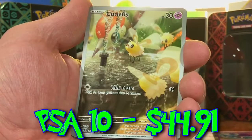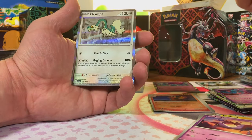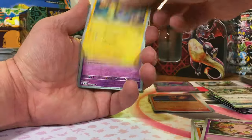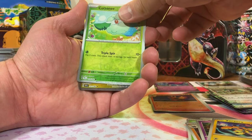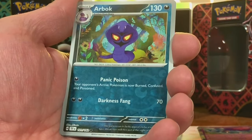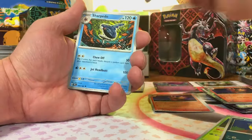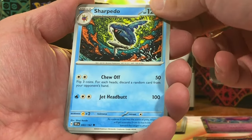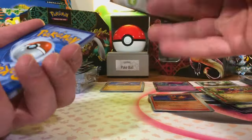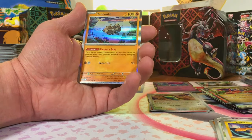Magcargo, another Illustration Rare — it's a Cutiefly. Still a nice artwork. Drampa holo, first of that, very cartoony looking. Girafferig, Cottonee, Miridon. Totodile — sweet — and a reverse Arbok. Those are wins for me. And Magcargo. That's a nice looking Sharpedo, I like that artwork. Shroomish, Electabuzz, and Quarreler. Dunsparce, Iron Treads, and Relicanth. So far we've only pulled one EX and one Illustration Rare from the box — let's pick up the pace.